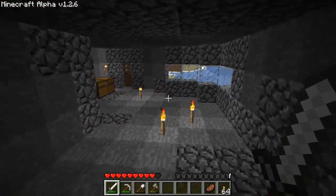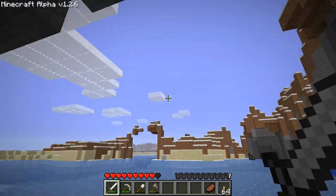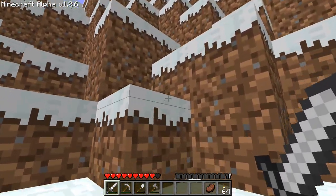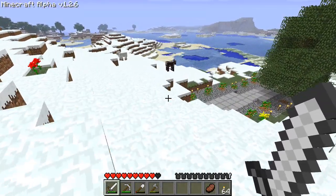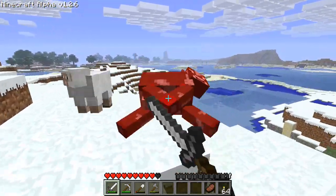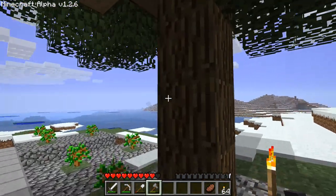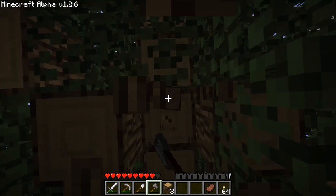It looks like I need wood, so might as well just go find some trees because we're going to need lots of wood. I've been playing with V-Sync in the new Minecraft versions and V-Sync isn't a thing at the moment, so it's a bit weird - everything's like not nice, if you know what I mean. Need to destroy the leaves, we'll do that later, because this tree might take a little while.